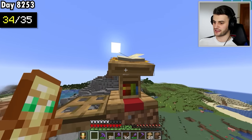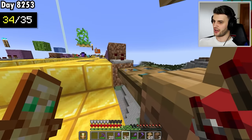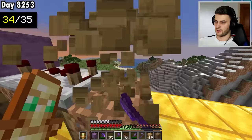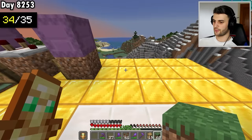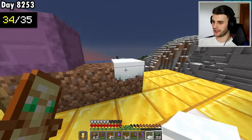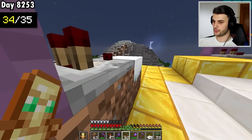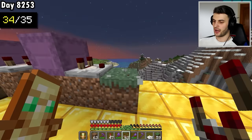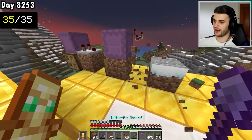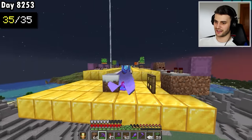Many have called the next block the rarest in Minecraft, but it is not — and we get it very easily. I perform a tile entity swap, place a grass block, put a snow layer on top to get a snowy grass block, suppress it, then break the snow. After placing a block next to it, we have the snowy grass block — what many call the rarest block — now in the collection. That's 35 out of 35.